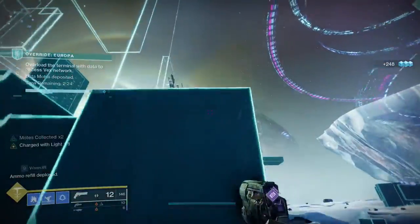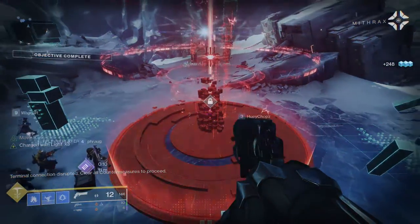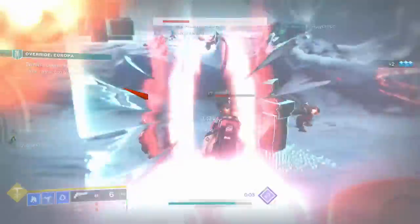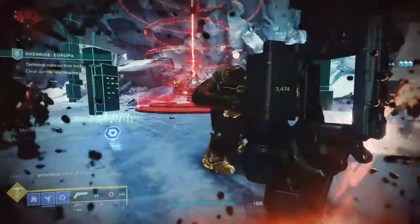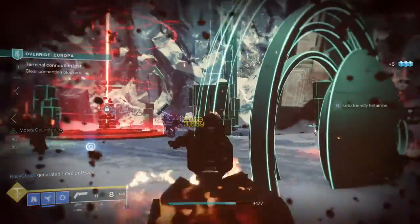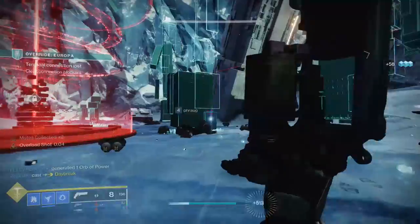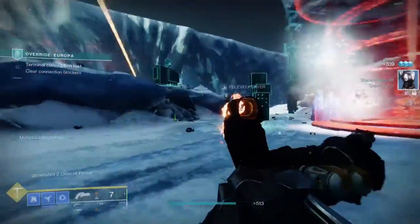If you played Season of the Arrivals, this is not new to you. In Season of Arrivals we basically did the same thing — we had to kill enemies to get motes, deposit the motes, and then once you deposited enough, an enemy would come in to basically stop the whole progress. You had to kill them and then the cycle would start all over again.